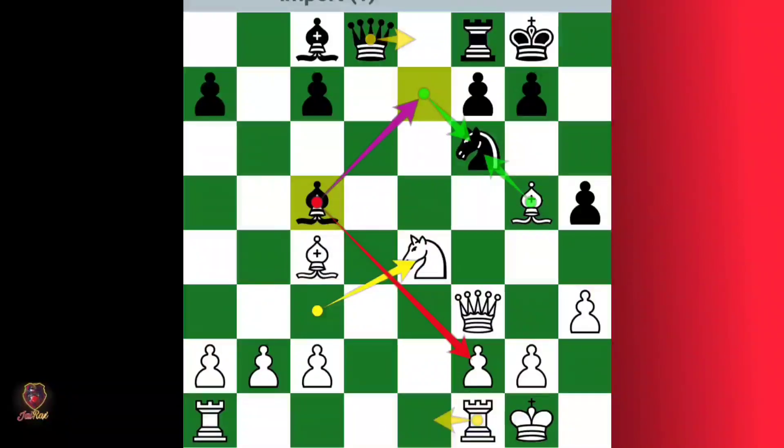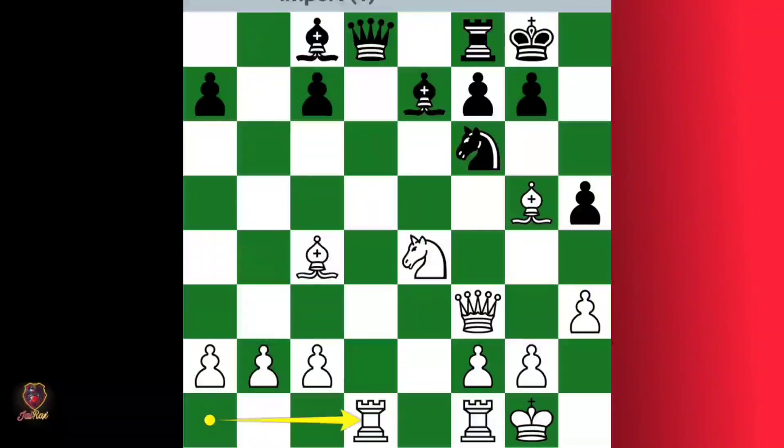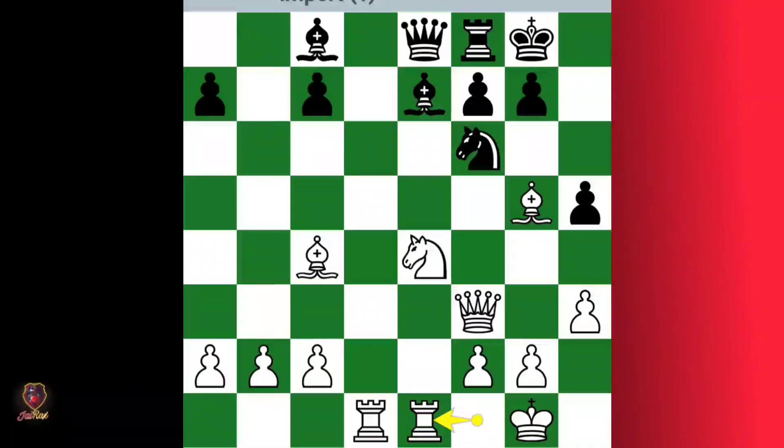When white takes this knight, black has many moves. If black plays bishop e7, then white plays rook e7, then rook e8, d1 attacking the queen. The only move is queen to e8, then white plays rook f1.